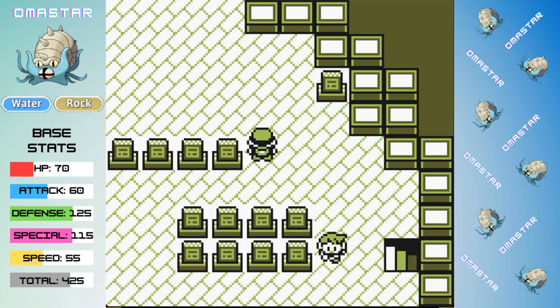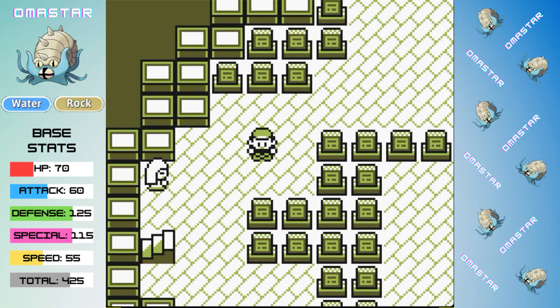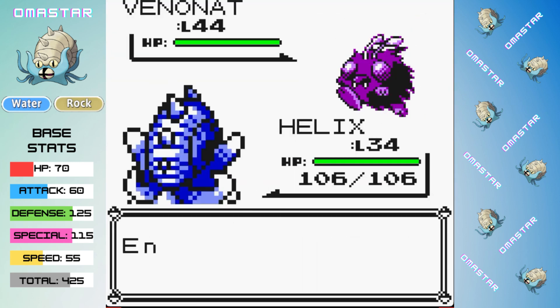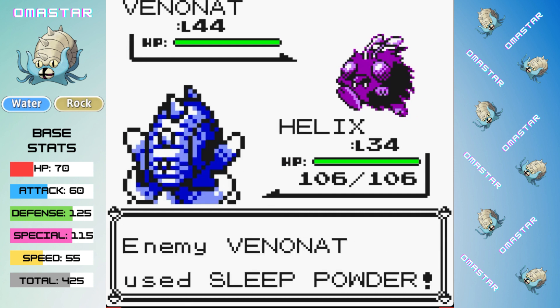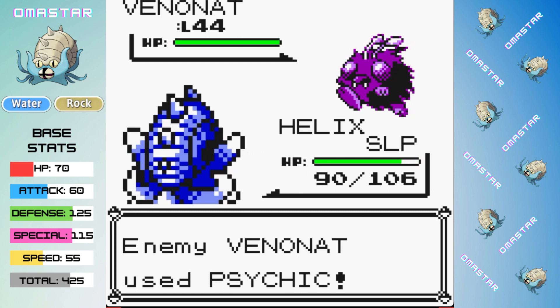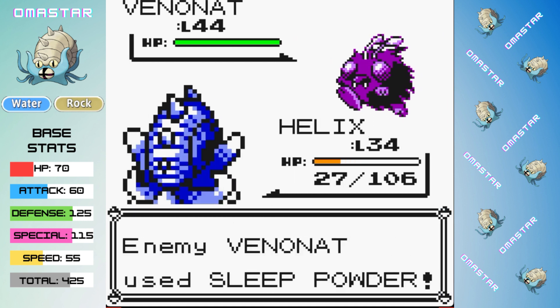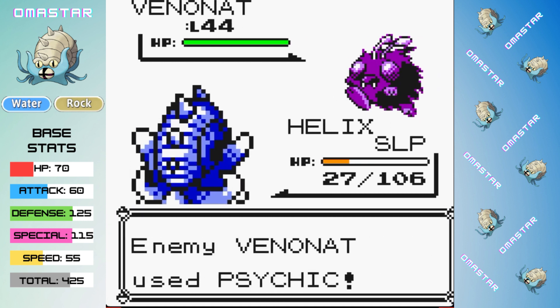With our rival out of the way, we can grab the Pokeflute and head down to Fuchsia to take on Koga. We've grabbed the HM for Surf in the Safari Zone ahead of this, which is a great powerful STAB move for Omastar. However, we don't really stand a chance here because his Venonats outspeed us and they love to put us to sleep. Sleep is so overpowered in Generation 1, and that leads us to lose the battle — we're going to need a few more levels here.